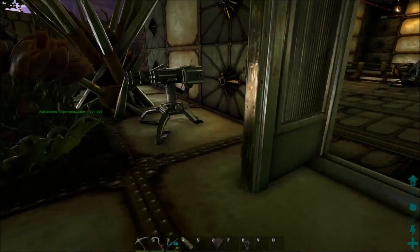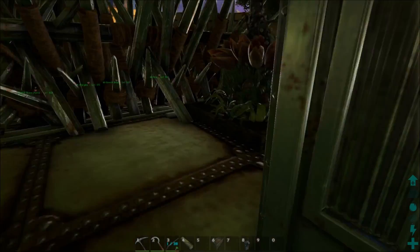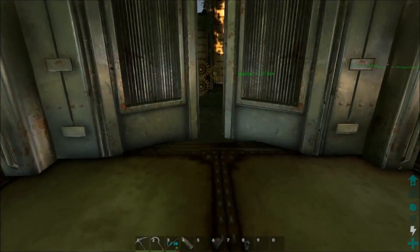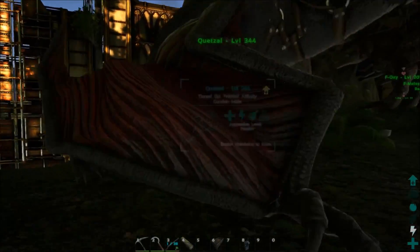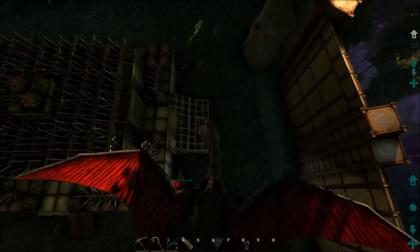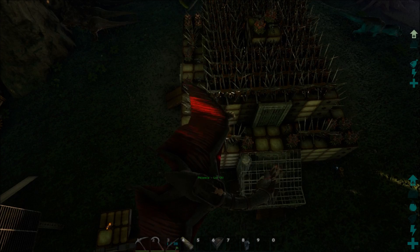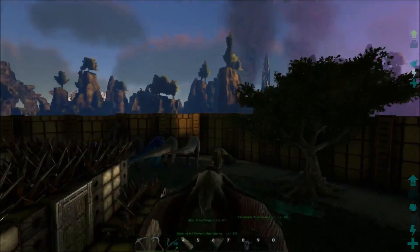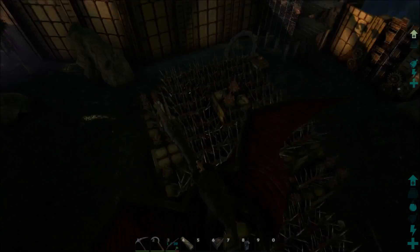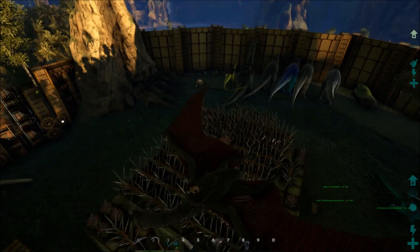Going outside from the upper level you run into spikes. Let me fly around so you can see it. On each corner I have four Plant Species X, and by each door two more Plant Species X plus two auto turrets — that goes all the way around. Everything else is covered in metal spikes. On top I've got two more turrets and two more Plant Species X elevated slightly so the spikes don't get in the way.